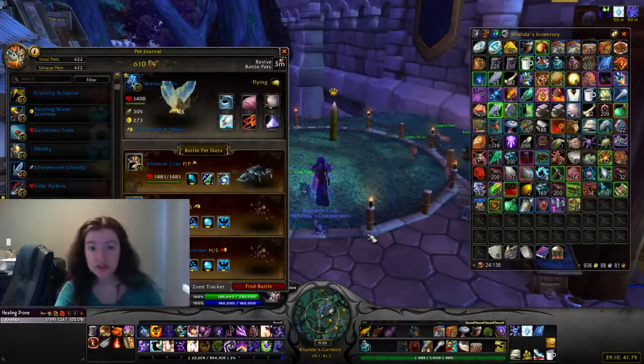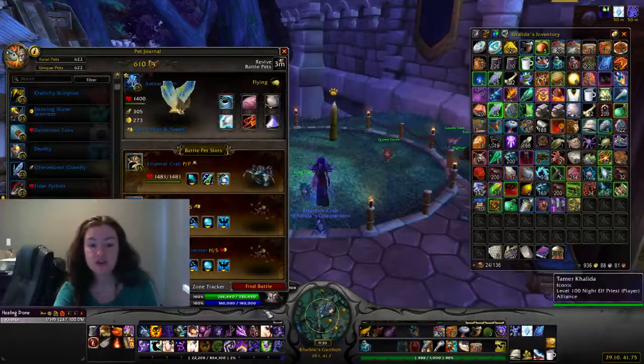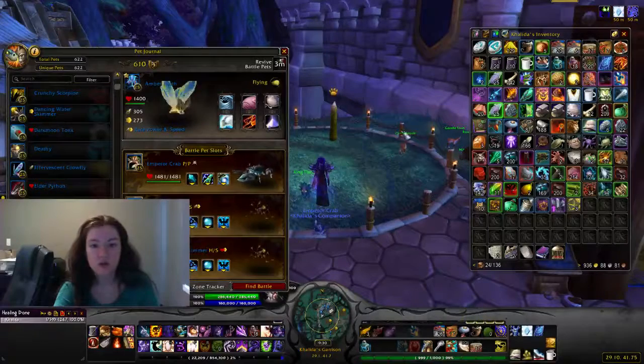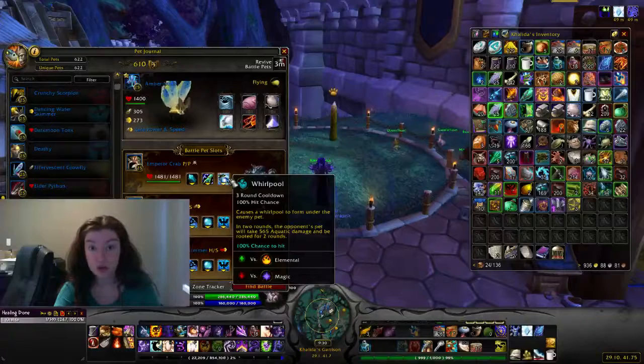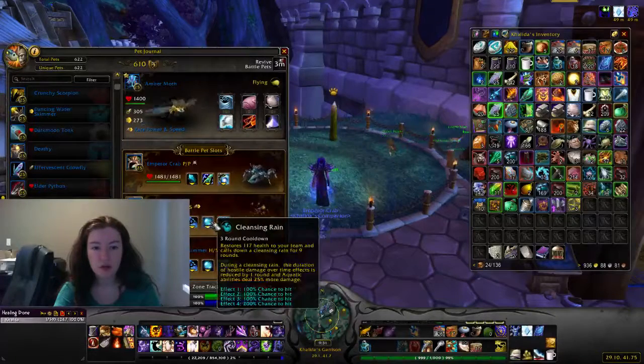There are a bunch of strategies, and given that these guys have moved from legendary status to rare status, I find the easiest way is to just fill your party with aquatics, because these guys are both elementals. I've put a crab in the first slot. Basically anything that is an aquatic pet and has Whirlpool is great. You can throw in a Water Spirit for Geyser if you really want to go to town.